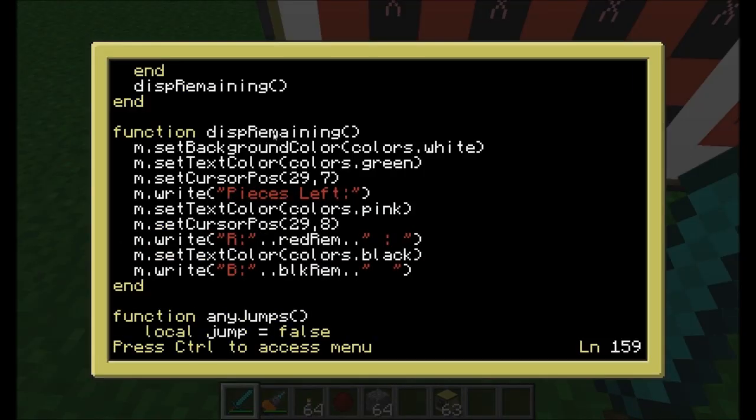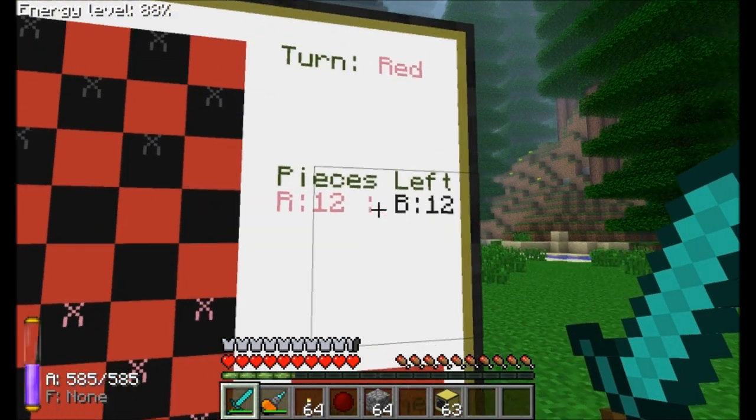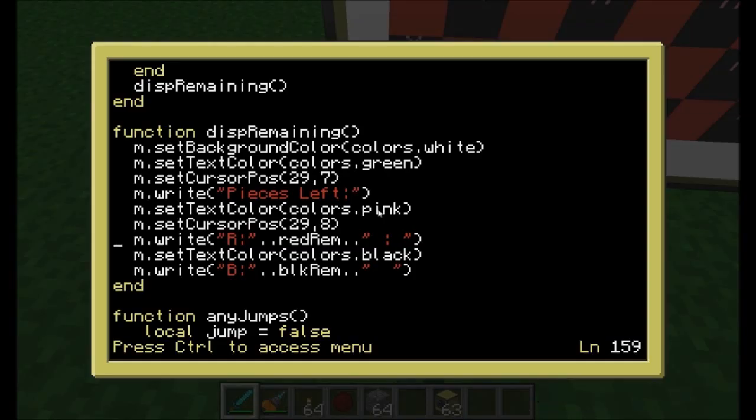The displayRemaining function sets the background color to white and the text color to green, then shows how many pieces are left on both the red team and the black team by reading the red remaining and black remaining variables.